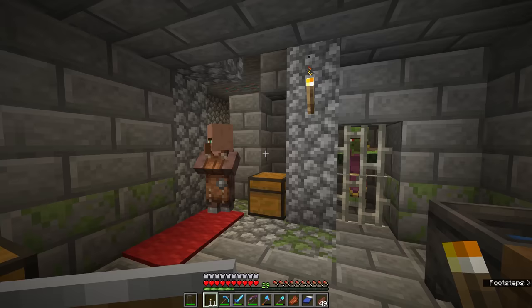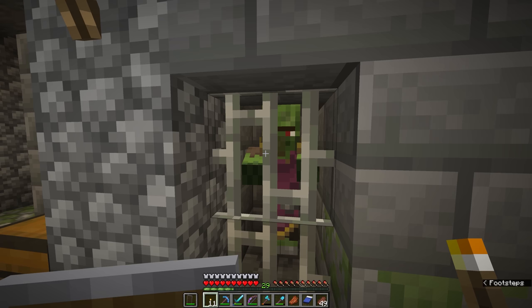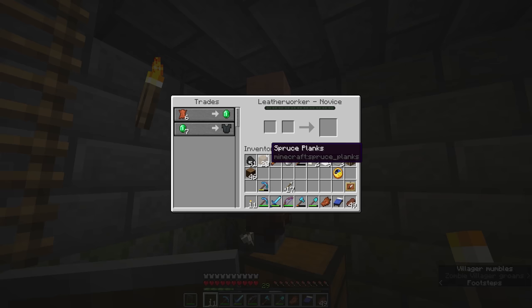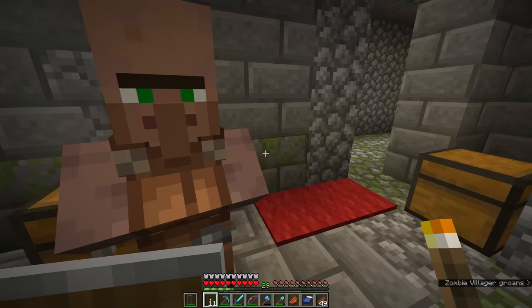There is a set of iron bars here in front of a zombified villager wearing a cleric's outfit, and normally there is a second set of iron bars trapping another villager on the inside. This guy, if we right-click on him, is currently a leather worker, so we could trade him some leather or buy some leather armor from him if we had some emeralds on us.